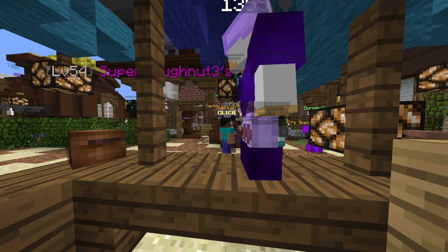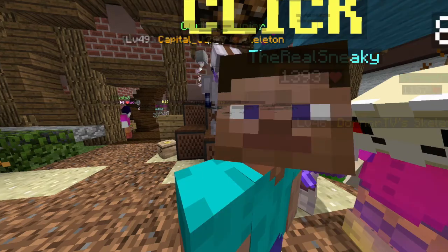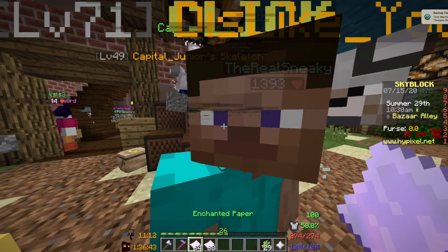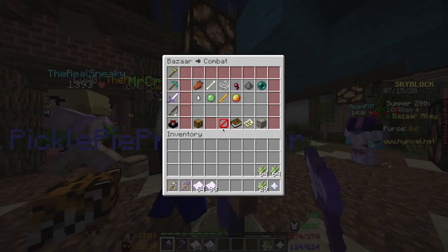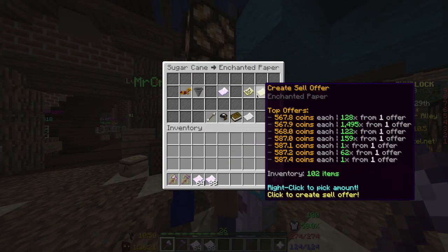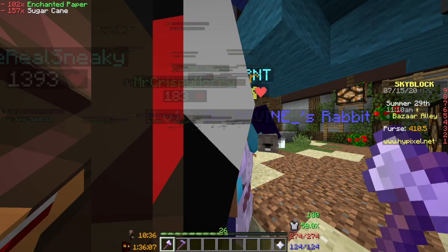There's a slight timelapse there, but let's see the results. With about half of our sugarcane farm done, we made a stack and 38 enchanted paper from roughly 10 minutes of farming — insane! At the bazaar that sells for a whopping 41,000 coins instantly, or 57,000 coins if we place a sell offer.